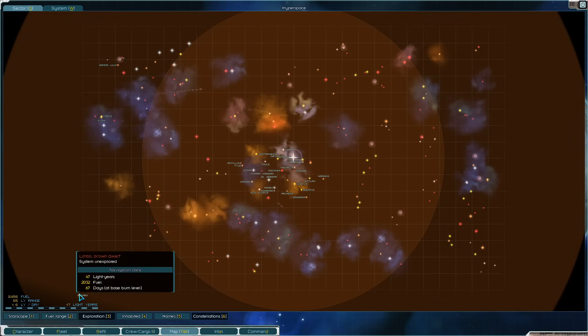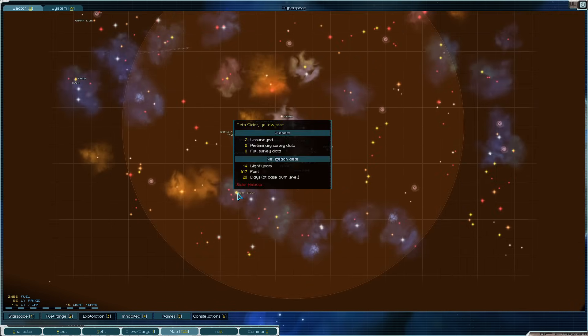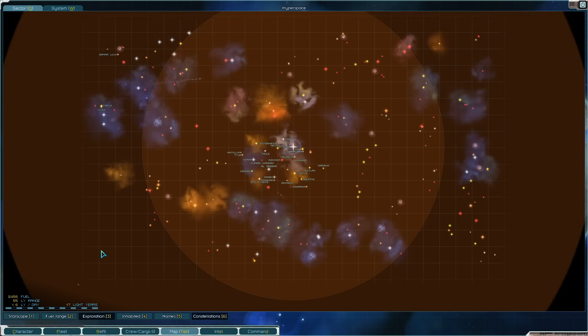Then we'll visit Limbo. We're going to need some Transplutonics and a lot of supplies. We can probably leave some of our ships behind so we don't have to pay as much maintenance. Some people suggest mothballing your combat ships as you travel through — it might actually be cheaper to mothball them and un-mothball them when you get there and spend the supplies recovering them. That might be cheaper than paying the maintenance cost as you cross.